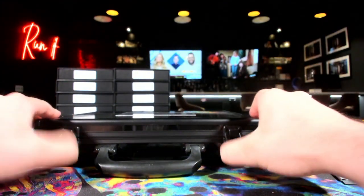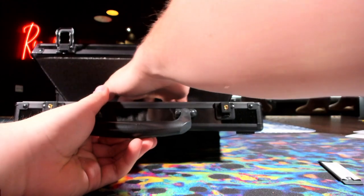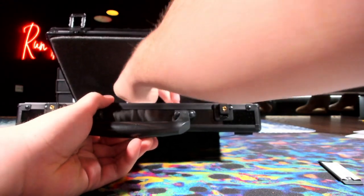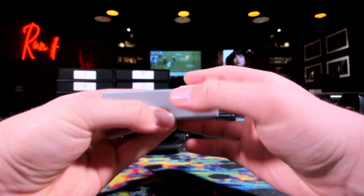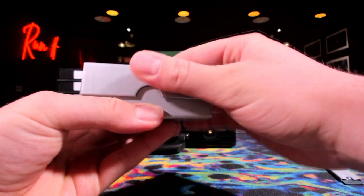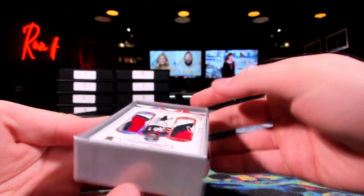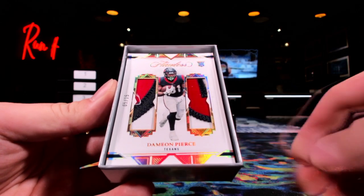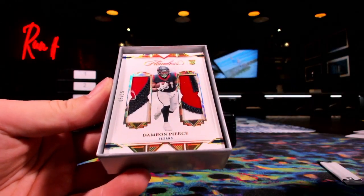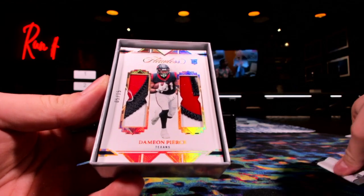All right, here's what we're doing — I lift this up, look at the screen, no peaks. Easy, just like that. Slick with it. All right, let's see what's on top here. Upside down on top — Damian Pierce, five out of 15 on the dual patch. First card out. Get these lined up.